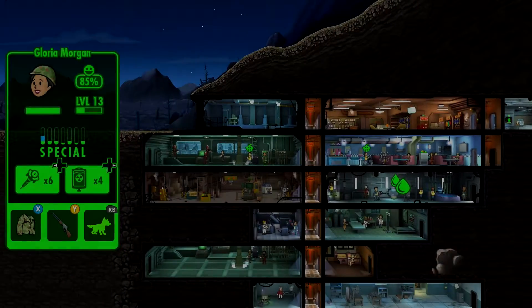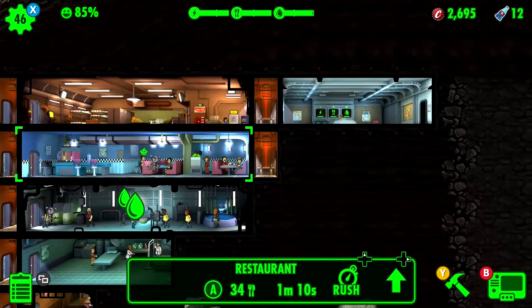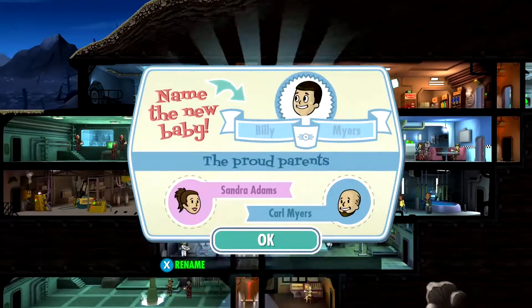Alright, what is going on guys? Welcome back to another Fallout Shelter Guide video, and today we're getting the Prepare for the Future achievement, which means to birth 25 babies.